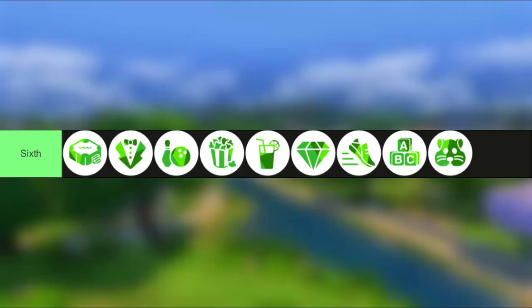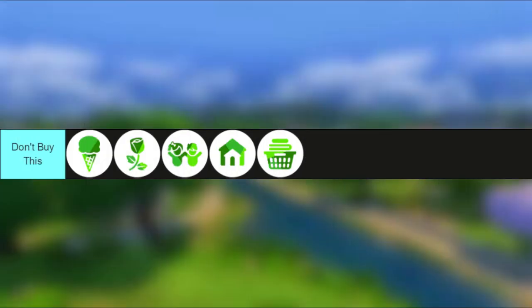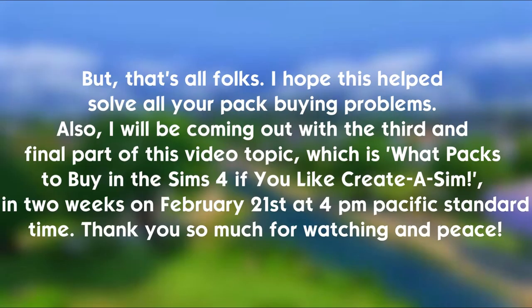To summarize the sixth tier: all the packs add a new place to go or a new activity for your Sim. For the 'Don't Buy' tier, those packs simply aren't worth your money. That's all for this video — I hope this helps solve your pack-buying problems. The third and final part of this series, covering Sims 4 packs to buy if you like Create-a-Sim, will be coming out in two weeks on February 21st at 4 PM Pacific Standard Time. Thank you so much for watching!